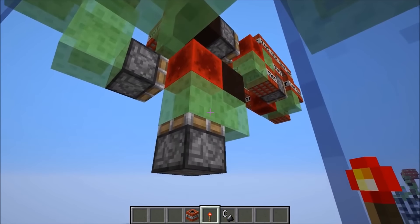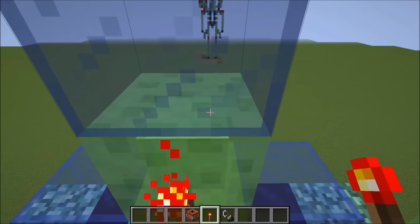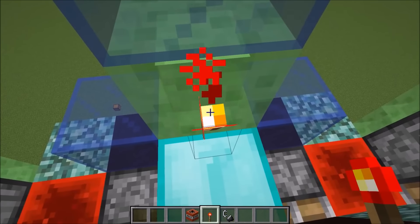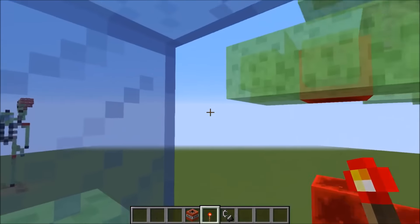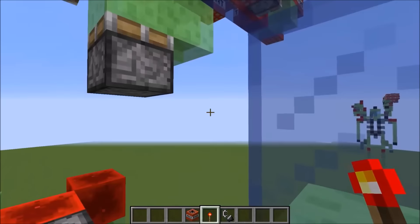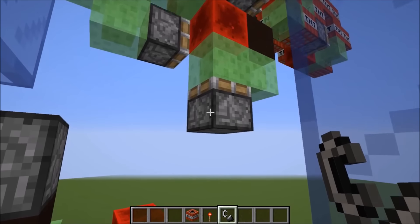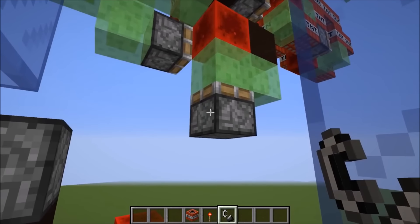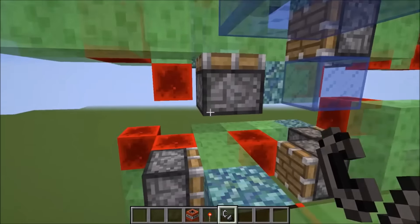Over here you have your TNT cannon, and over here you have Alex's Juggernaut 2.0 missile. The TNT cannon is modeled after Cube Hamster's TNT cannon. To start it up, just break the redstone torch and the entire machine will go ahead and start moving forward. Once it's moved forward one block, go ahead and stop it, wait for everything to catch up. To fire the missile, use this sticky piston to your left and ignite it — it's going to launch that Juggernaut 2.0 at whatever your target is.